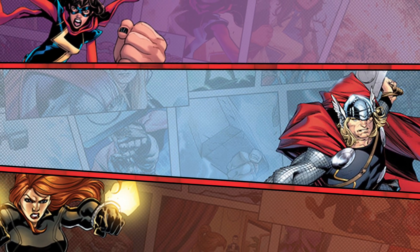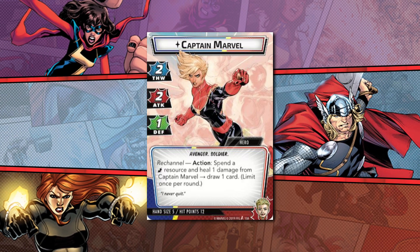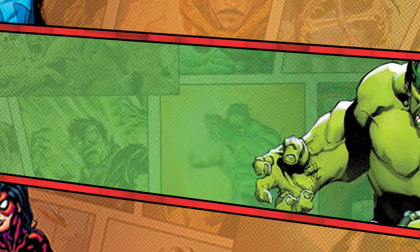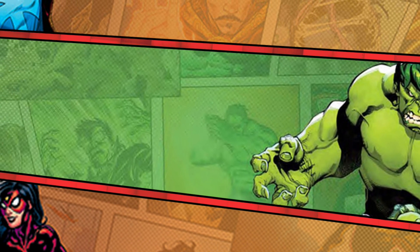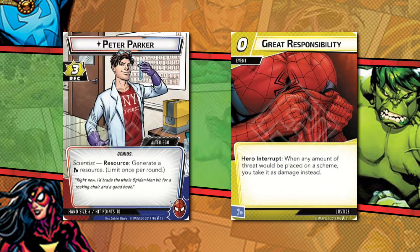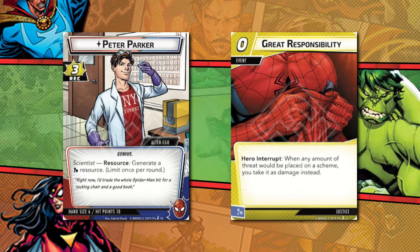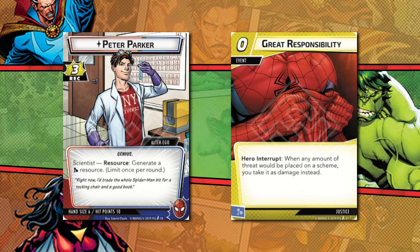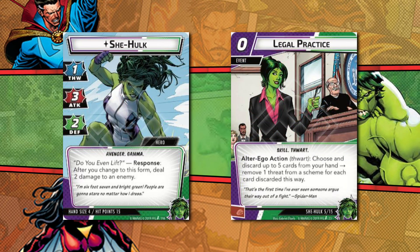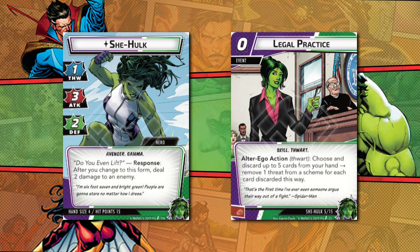Even if a cost to do something is a positive such as healing an identity, you still need to be able to do all the requirements to get the benefit of the action. Make sure you're in the right form to play certain cards — if it says alter ego, it doesn't mean you can be in hero form for fun, and vice versa.